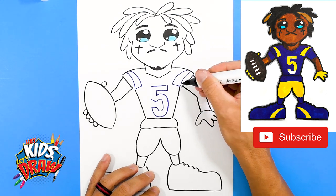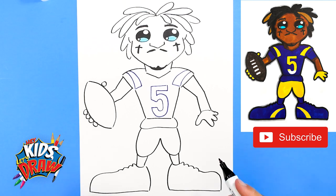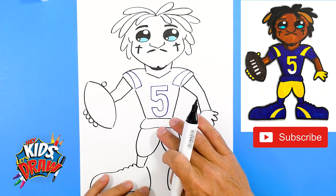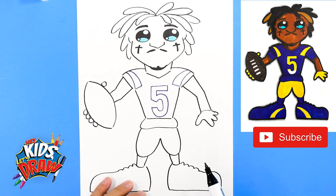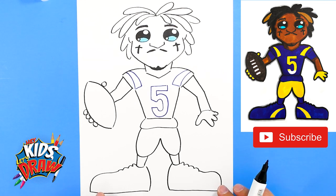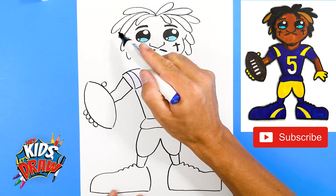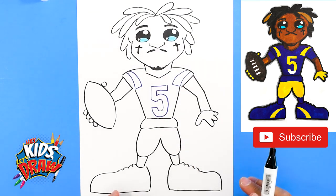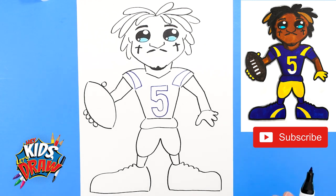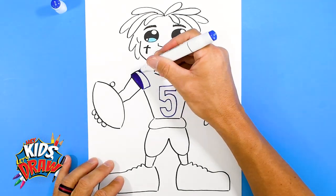That ram horn detail will be yellow on the inside. Now we can fast-forward: we're going to do a blue jersey, blue shirt, yellow pants, blue socks, blue shoes, yellow gloves, a brown football, black hair with a couple of bleached yellow dreadlocks, and skin color. Thank you for joining us on Hey Kids Let's Draw — Jalen Ramsey of the Los Angeles Rams!